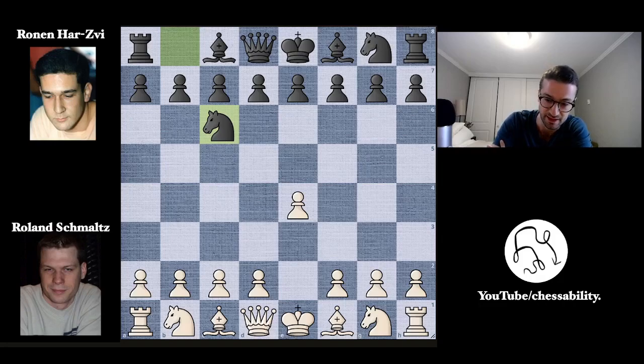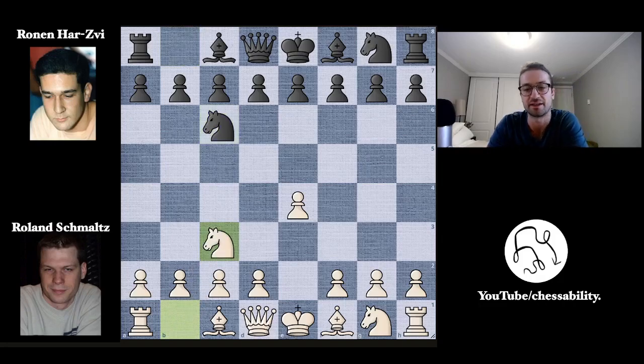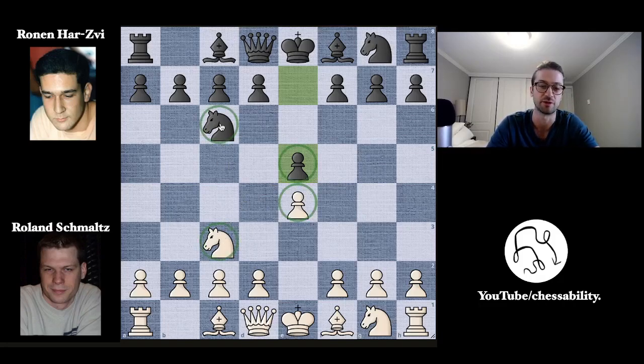We have Knight to C6 with the black pieces, Knight to C3, and now E5. Very standard stuff — very usual things we see in openings. You get the pawns on the E file out and you put your knights on C3 and C6 as well.